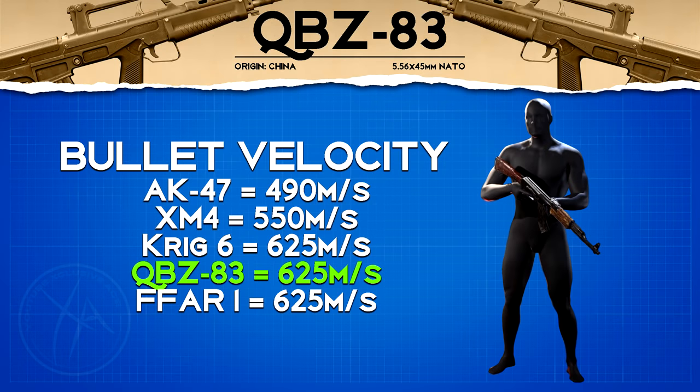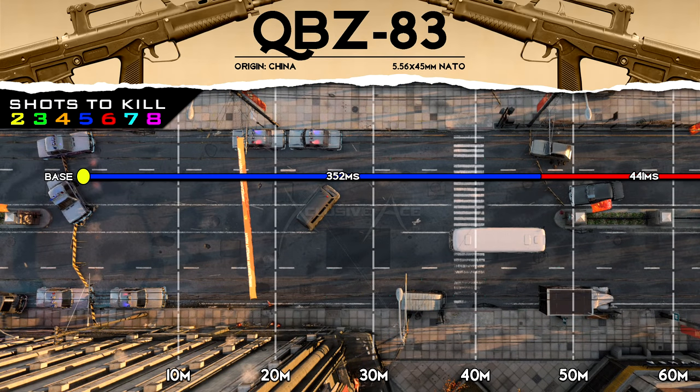Compared to the other assault rifles, bullet velocity is on the faster side, tied with the Krig and the FFAR. However, even at 625 meters per second, it is nice to boost this value a little bit more so that the gun will feel more like a hitscan, especially at longer ranges.